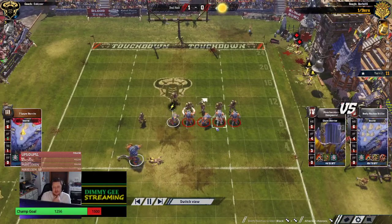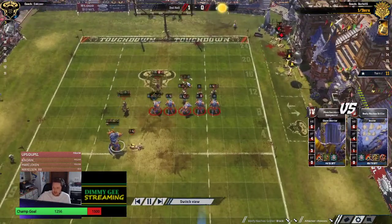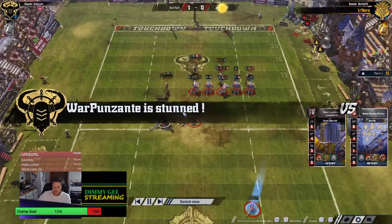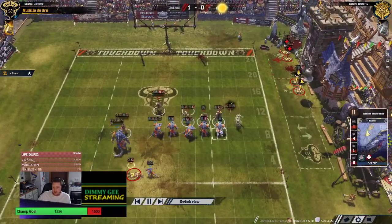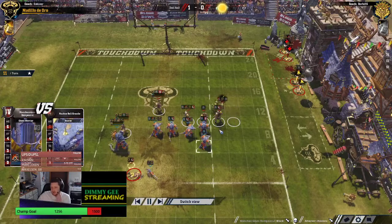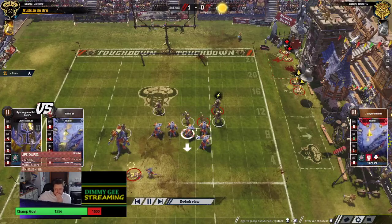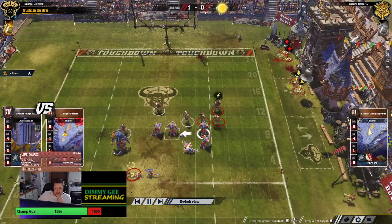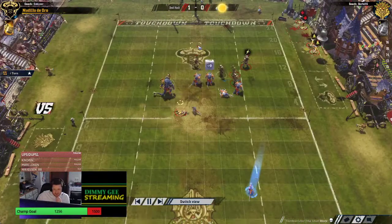Just a push. He gets a Claw hit — allows him to move the ball up. He's going to do the foul — gets the armor break into a stun. Kroxagor basing the ball carrier — he's going to run around and hit this guy — just a push, that's annoying. Can't really afford to reroll it either. Pow there is good — gives him a 2D here. Huge KO — just a Chaosaurus, no Mighty Blow, no Claw. Rerolls into a push.